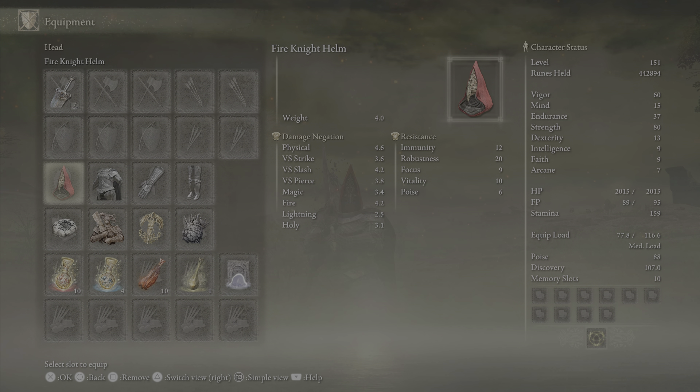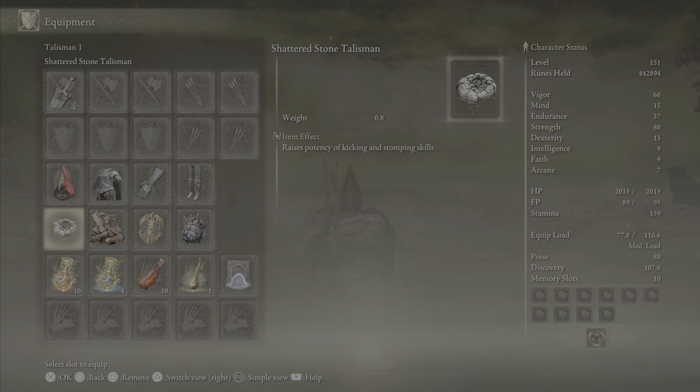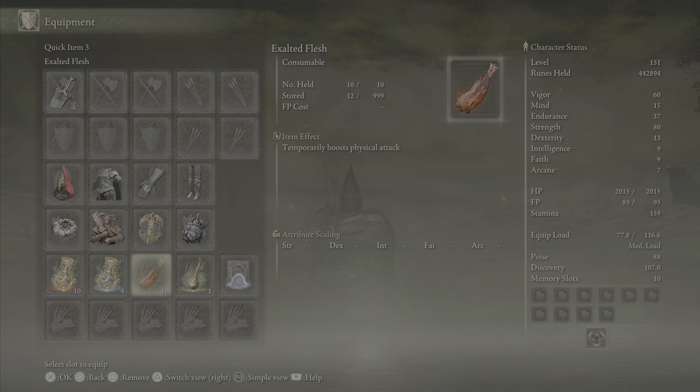For the rest of the build, I'm using the Finite Helm for the extra juice with HP, stamina, and equip load. The armor set is the Solitude one with the greaves, chest piece, and gauntlets. The talismans are the Shattered Stone Talisman to increase the potency of the stomp, Two-Handed Sword Talisman, Erdtree's Favor for extra HP, stamina, and equip load, and the Great-Jar's Arsenal to keep us at a medium load so we can roll. We also have 88 poise, which is the sweet spot to roll out of R1s from normal weapons.